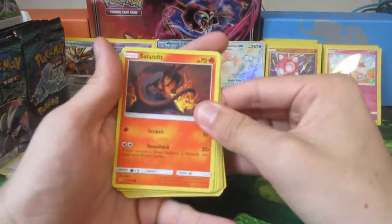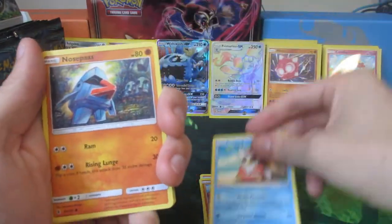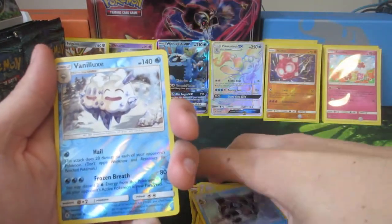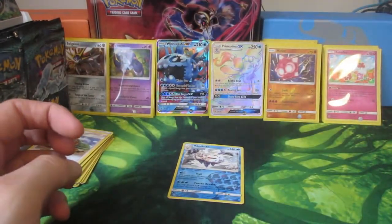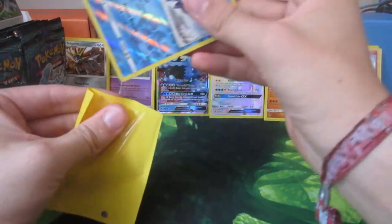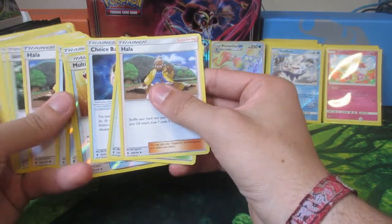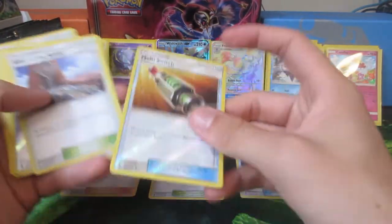Right so last one. One, two, three, four - one, two. Fire energy. We have Salandit starting off, Rockruff, Delibird, Nosepass, Castform, Alolan Graveler, Hala - place Hala down. Glalie. Ooh - Reverse Holo Rare Vanilluxe! And a Lilligant. I'm not really a fan of Lilligant personally. I love my girl Serena though.